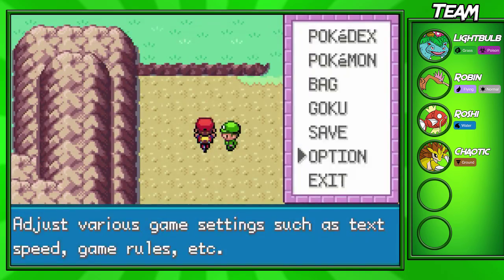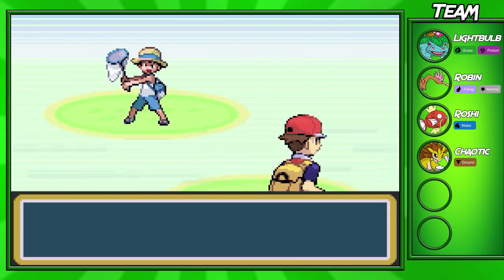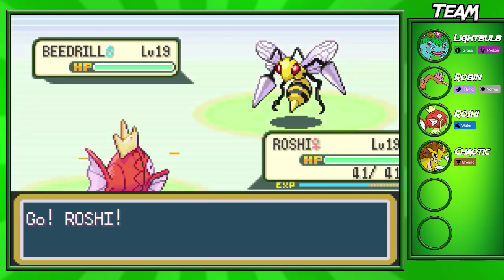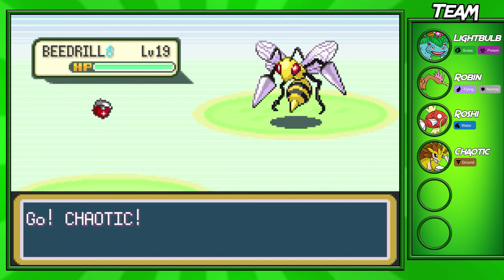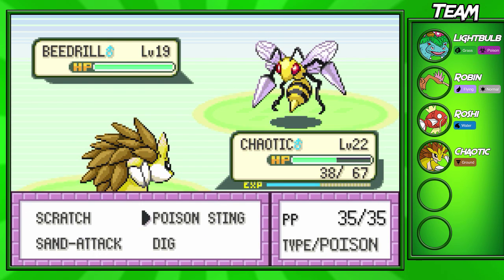Battle scenes back on, and we can continue down this road. The next battle we're going to have is a Picnicker with a Beedrill and another Beedrill — two Beedrills, both level 19. Beedrill's a Bug/Poison type, so Chaotic should be able to take this out in one round, maybe one shot actually. Beedrill's one of those really frail Pokemon that are only good during the first gym.